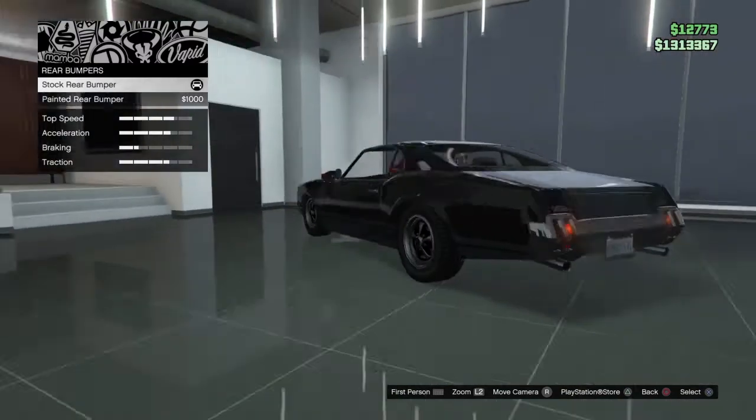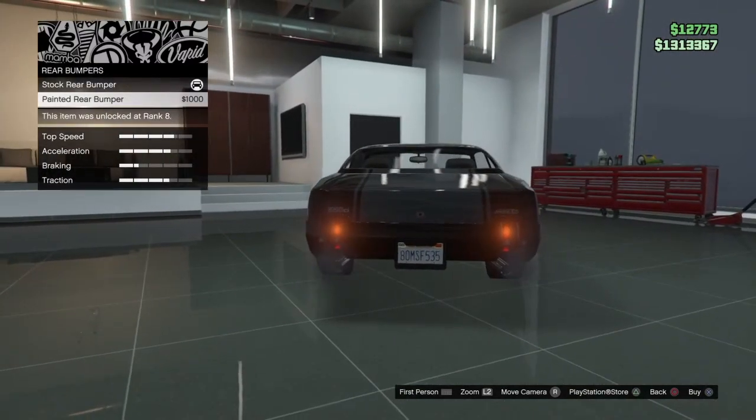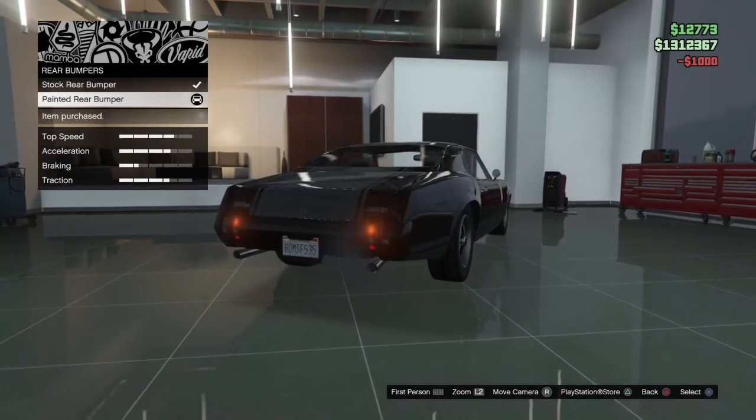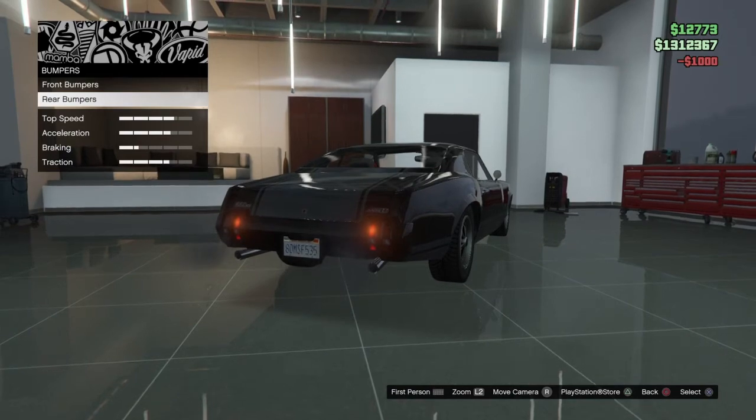Now for the rear bumpers, it's only one option. You can just make it a painted rear bumper. I find that pretty cool. I'm going to do that — it's only $1,000. So that's a pretty cool customization option for that.